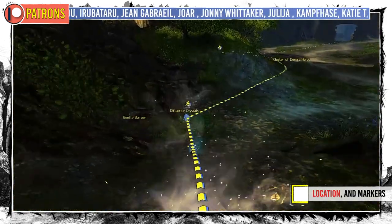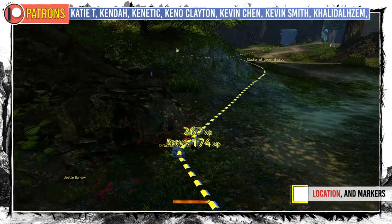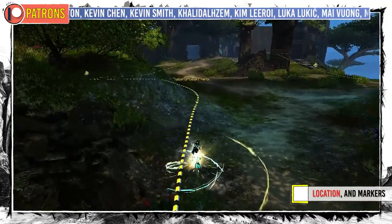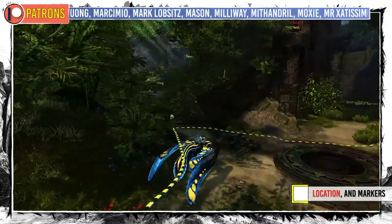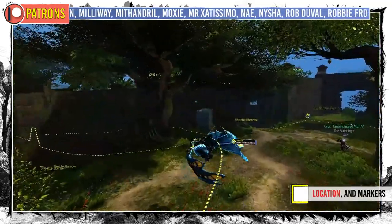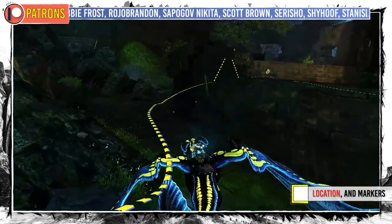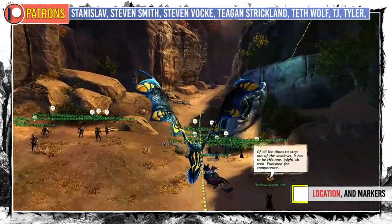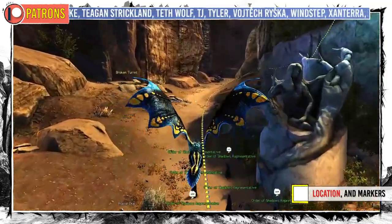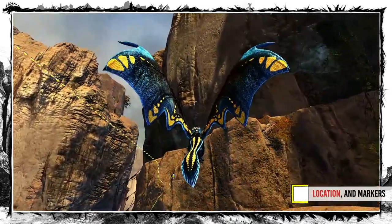I've spent a lot of time making efficient gathering routes for all the zone resources. Just follow them and you will save a lot of time. Remember that those nodes spawn randomly, so if you see a marker but not a node it simply means it appeared somewhere else down the road. Also, most of the newer maps have some type of daily gathering limit — some per account, some per character; it's different for each one.